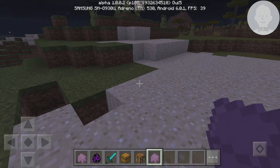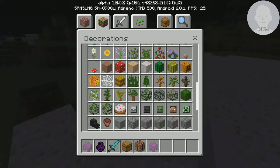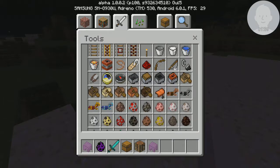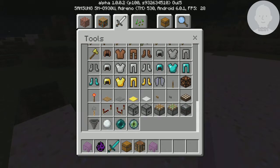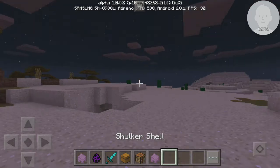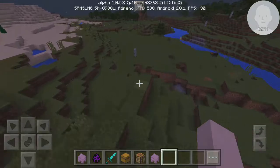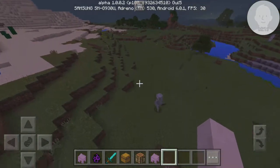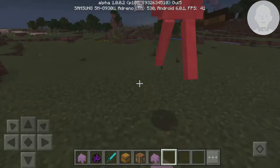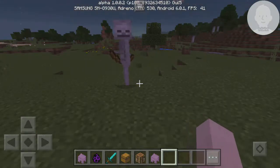But for some reason they didn't add the shulker boxes. The shulker boxes aren't even here. Why did they add the shulker shells but not the shulker boxes? So I think it might be a bug, but maybe build 5 is not going to be the final build because of the missing shulker boxes.